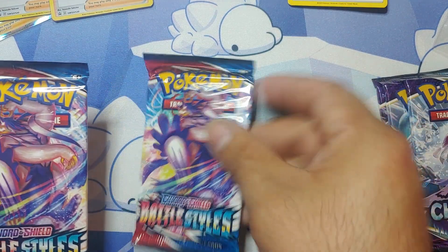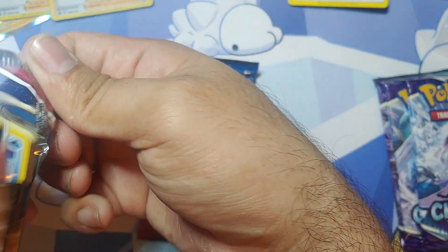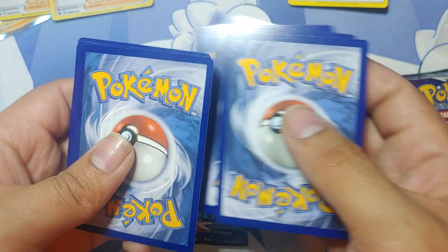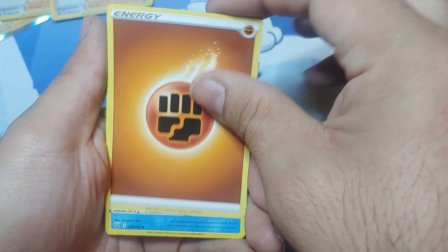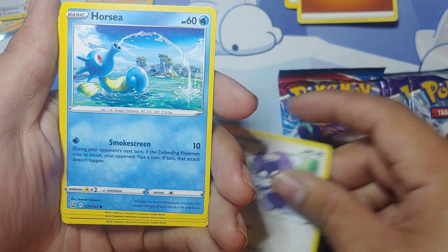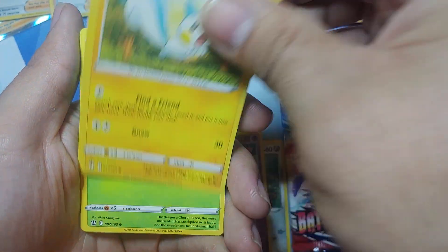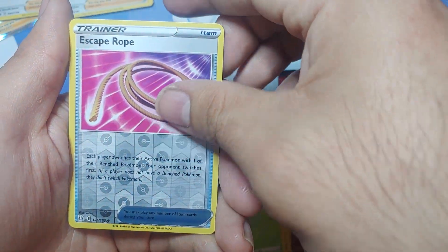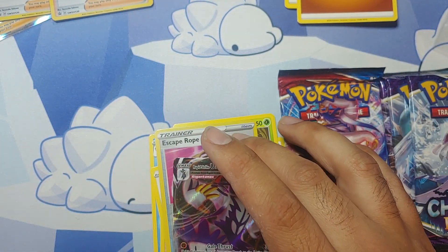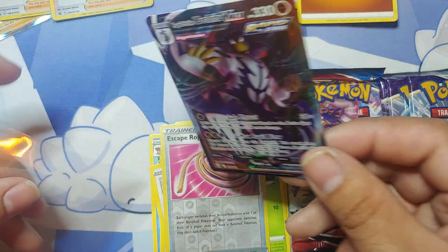We got two Battle Styles and three Chilling Reign. I'm excited for Eeveelutions — Evolving Skies is set to come out at the end of this month, so I'm getting ready for that. I think I'm going to have a couple openings of that, hopefully. So we got a Cradily, Sordward and Shielbert, Indeedee, Rapidash, Honedge, Charmander, Pachirisu, Cherubi. Reverse holo is an Escape Rope, and the rare goes to a Rapid Strike Urshifu VMAX. That is awesome — that is a nice pull! Very, very nice. Happy with that — let's leave that one out.